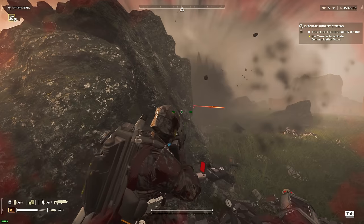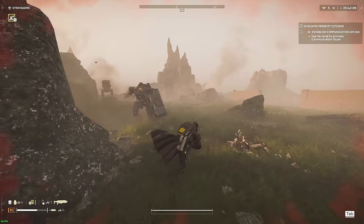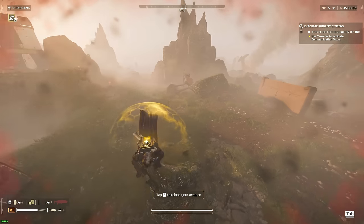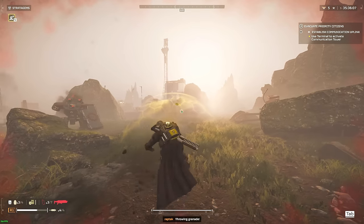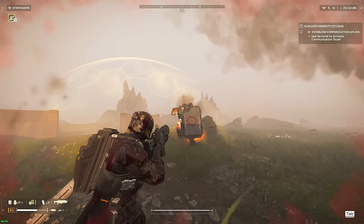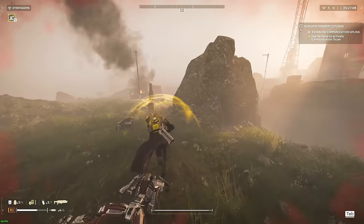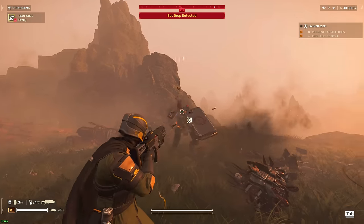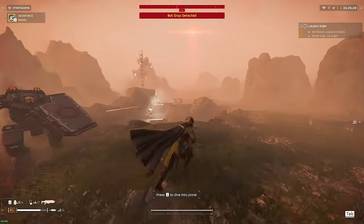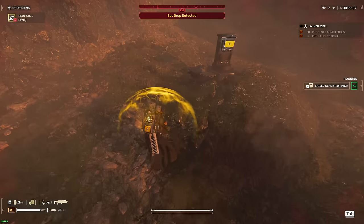Once you take their arm off, they're no longer a threat and you can kill them after clearing all other bots. If you take your time trying to kill all shielded bots first, you'll waste precious time and ammo. These bots' purpose is to waste your supplies and dwindle down your health, so just don't let that happen — shoot their arm off, don't let them get too close, and finish them off later.